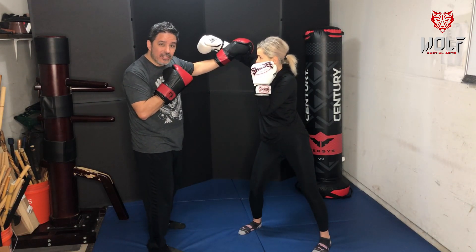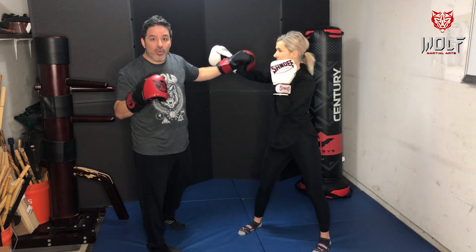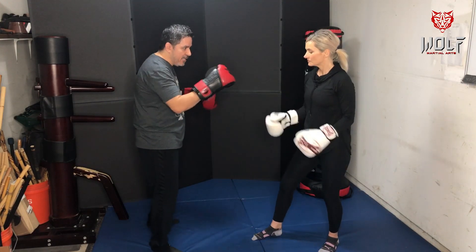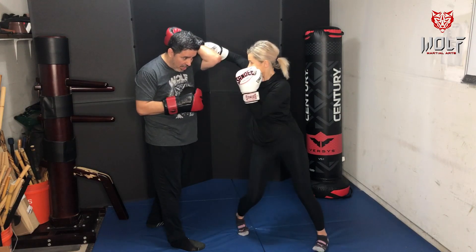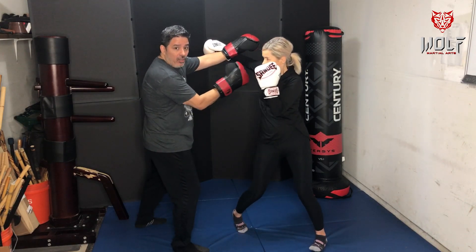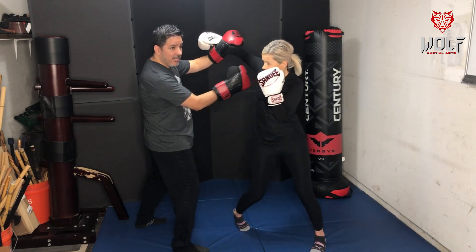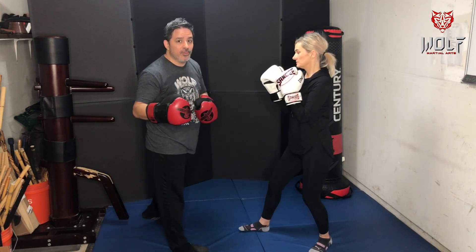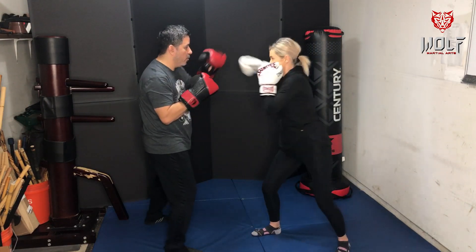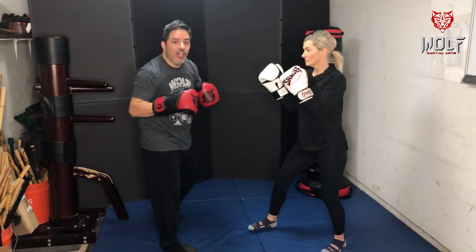I call that a jung sao — some people say it looks like a slip, but if it protected you it doesn't really matter. It's a high cover, but I'm manipulating it, more intercepting it. When she throws the hook I might also strike at the same time — JKD guys love this: defend the punch and hit simultaneously. If she throws the hook on the other side, same thing — cover, cross, double hook, one-two-three-four.